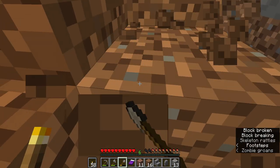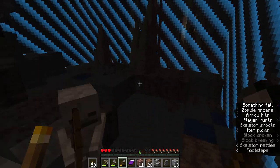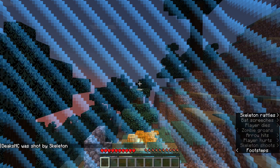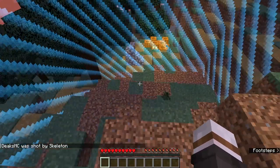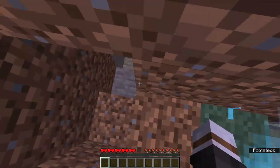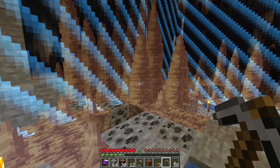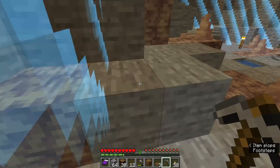Look what I just found — a water source in a dripstone cave. Luckily this is survival because if it wasn't, we would actually be dead. I need to go down and get my supplies. That skeleton totally finessed me. After multiple deaths that I just don't want to talk about, I finally got down here and got my stuff back.